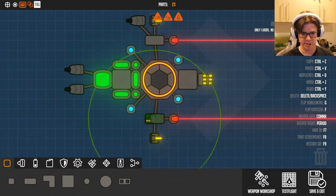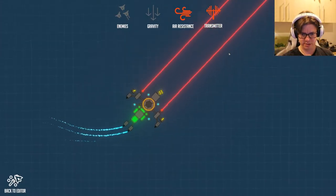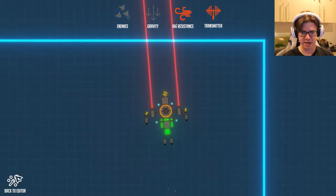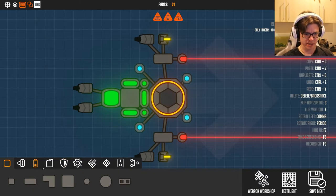There we go. This time we're going to connect some stuff. Is that better? Let's get that test flight going. Yeah! That's better. Okay so that flies, but we need batteries still - we have no power.